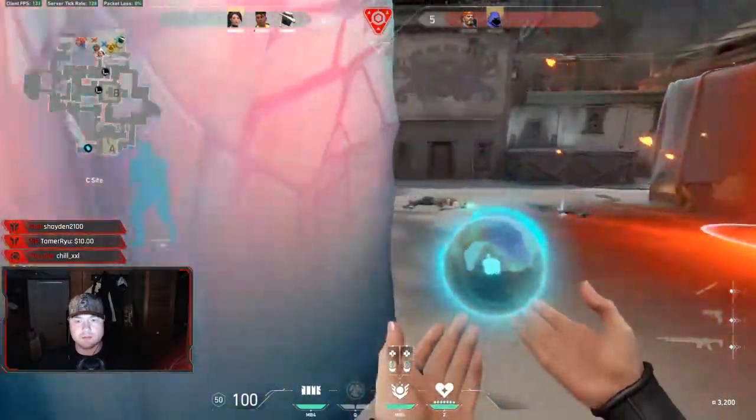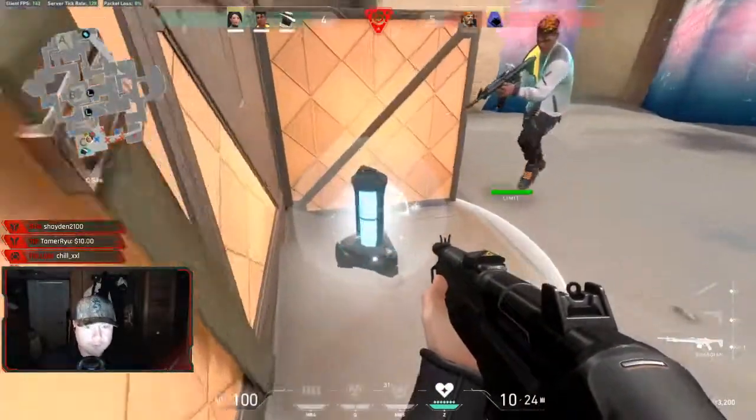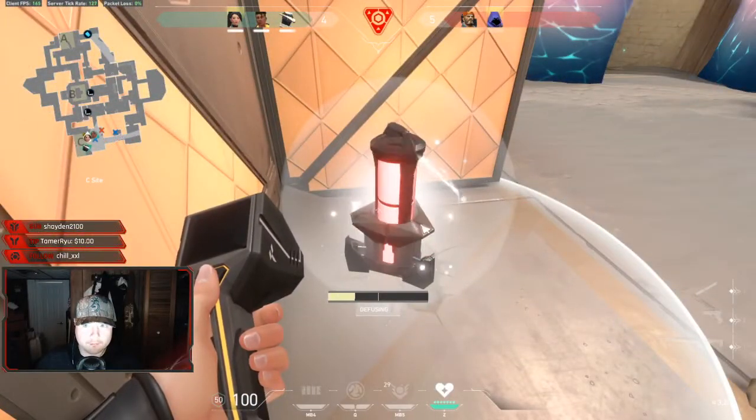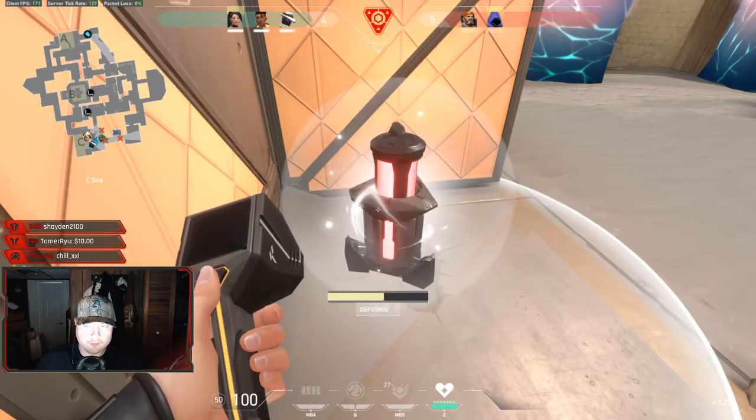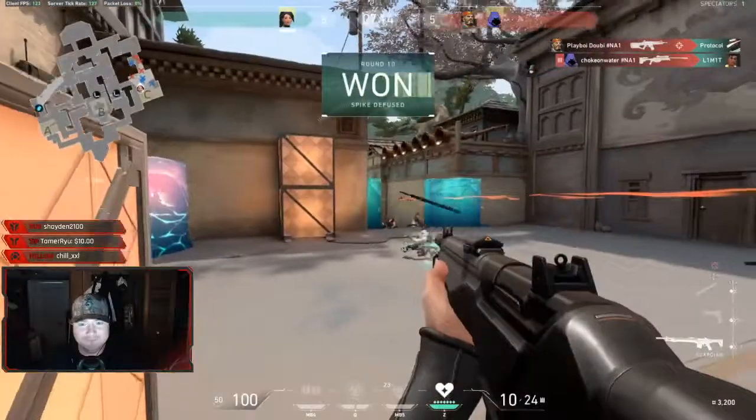And same spot again — ice it off, get the Diffuse, nothing they can do. This time they have two teammates left and still able to get that Diffuse.